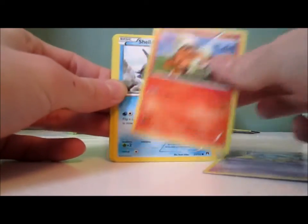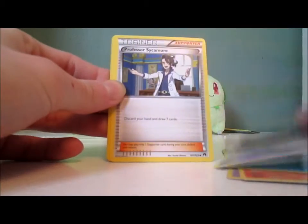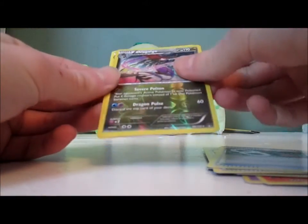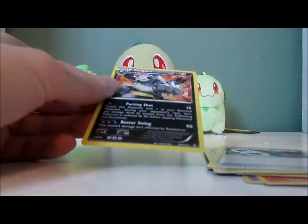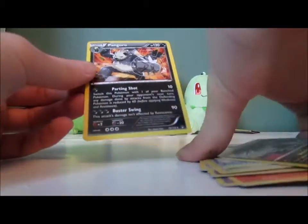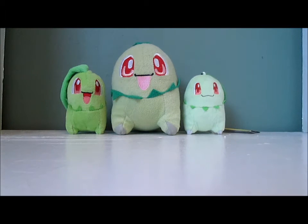Anyways, we have Psyduck, Esper, Growlithe, Shellder, Phantump, Professor Sycamore, All Night Party, Scisor Spirit Link, Dragalge Reverse — I don't know how you pronounce that — and Pangoro is my rare. Great, just fantastic.